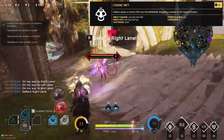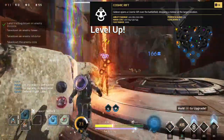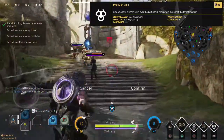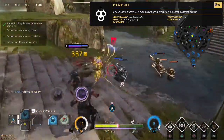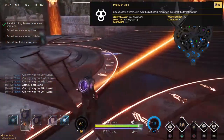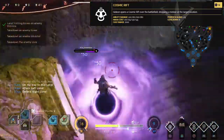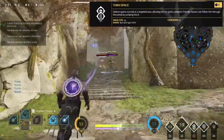Next up we have Cosmic Rift. Gideon opens a cosmic rift over the battlefield, dropping a meteor at the target location. It starts doing 100 damage and ends up at 280, costs 100 mana and ends up at 145 at max level, the cast range is 2,000 units, and power scaling is 1.25 - so for every 100 power you get 125 extra damage. The cooldown is 8 seconds. It's a very good long-range poke ability - Gideon is a disgusting caster and Cosmic Rift is one of the main reasons why. Remember to lead this ability or use Burden to make it easier.